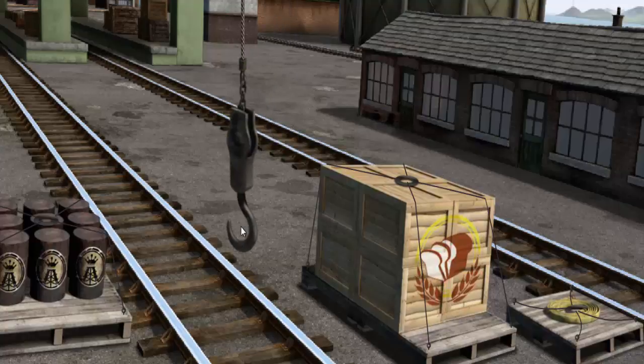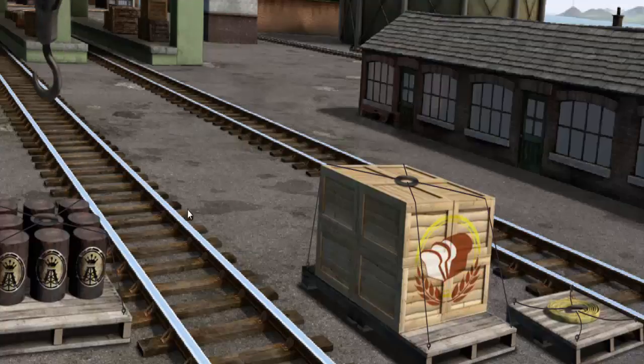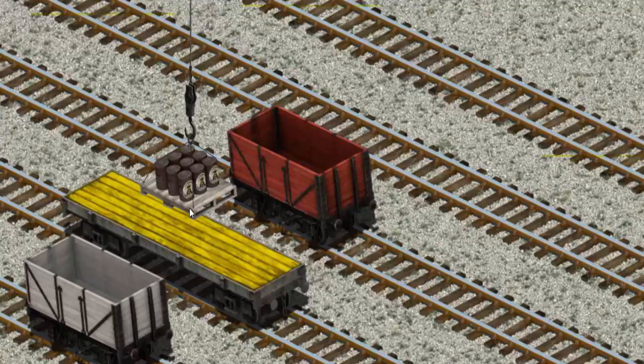Show Cranky where the oil drums are. There you go. Let's lift and load. Now the cargo must be loaded. Show Cranky where the red cargo car is.